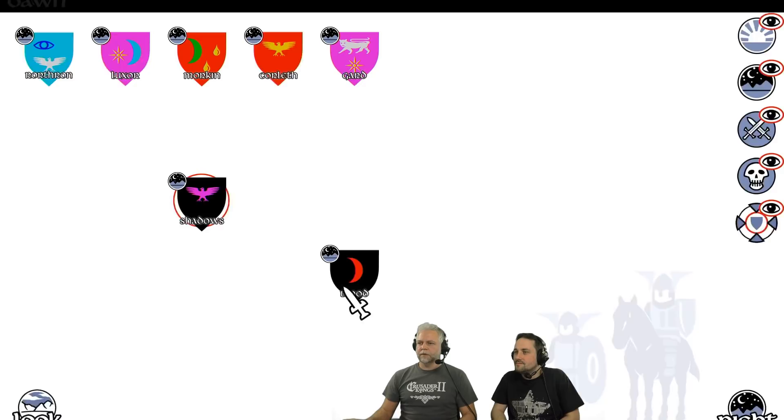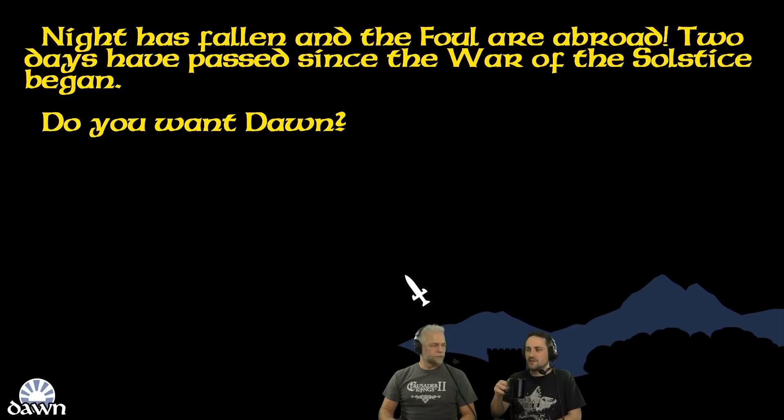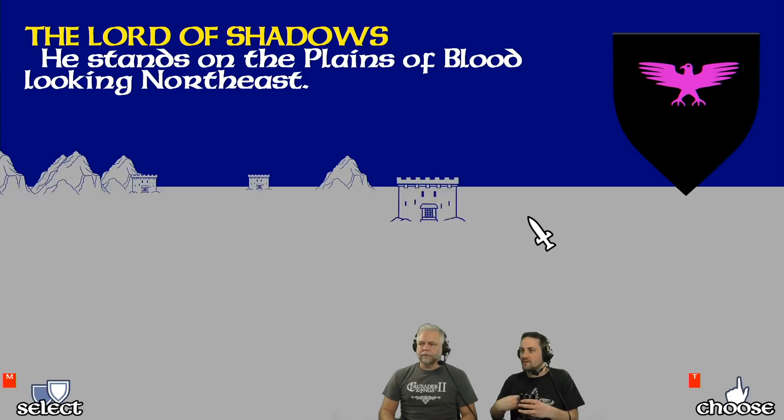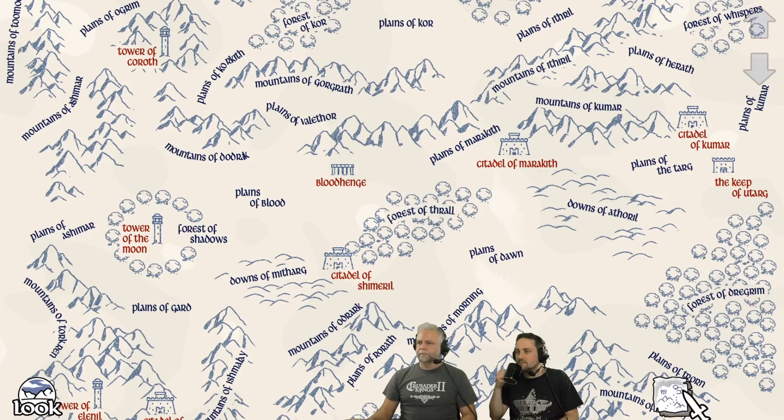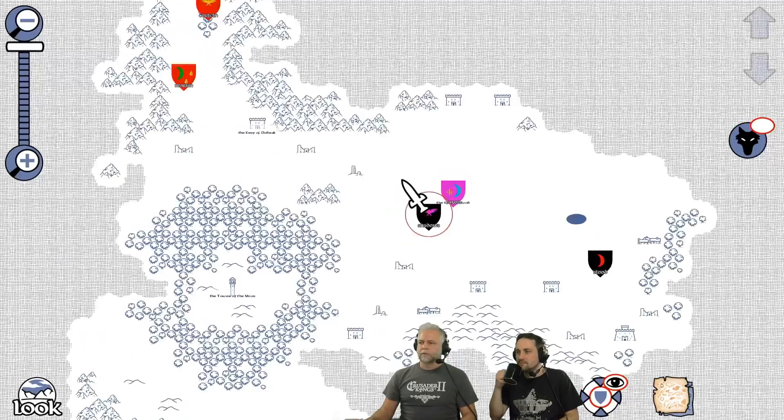You recruit soldiers and you recruit lords — there are two different things. The lords have their armies. If you play this tactic, you should try to pick up the troops in the keeps that will be taken by Doomdark's armies as they come down from the north. Basically, right there you can tell where everyone is. This is Citadel Ushgarak, where Doomdark lives. And this is the Tower of Doom, where his ice crown is.